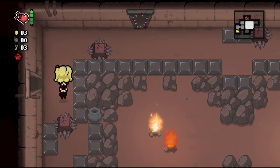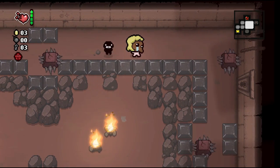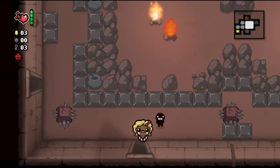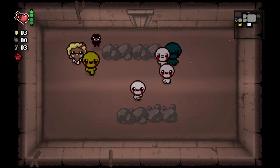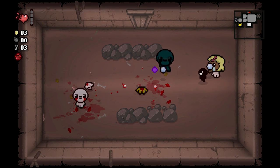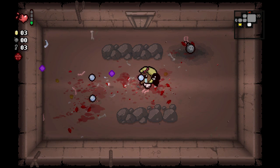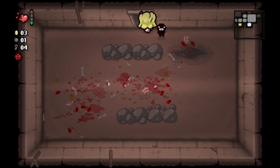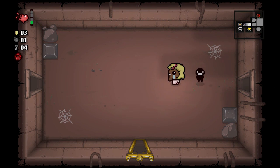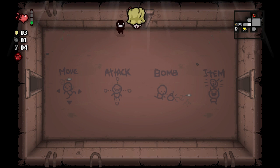We got caught right there — there's a shop, and we got caught by a spike too. We took a lot of damage. I just noticed I can't see my health — I'm going to use the Yum Heart since we obviously lost at least a full heart hitting those spikes twice. We found our item room — we got Capricorn, I completely forgot about that. Let's check the curse room though, hopefully we won't get hit by those spikes again.